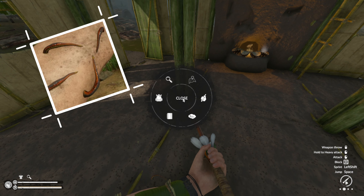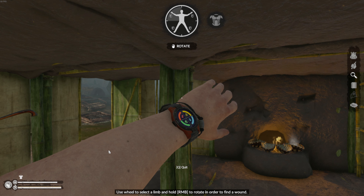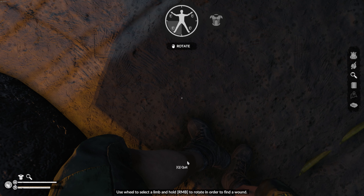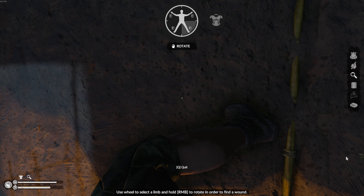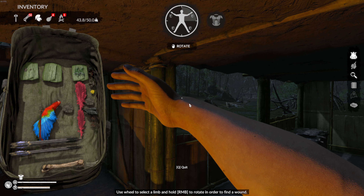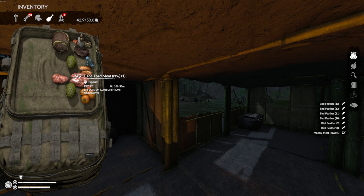Leeches are small worm-like creatures that sucker themselves onto the player, slowly draining their blood. They aren't fatal, but they will reduce your sanity at minus one per leech. You will be notified to inspect your body when you have leeches, and you can have more than one - I've had five on my arm. Make sure to check your whole body until the inspection icon has gone. You'll see a leech and click and drag it off - it drops on the ground. No treatment needed after that, just get them off your body.